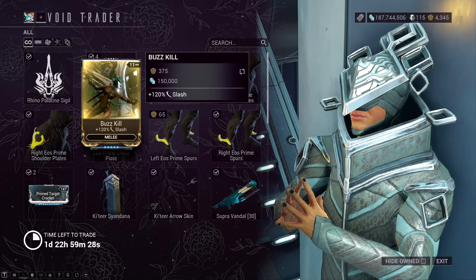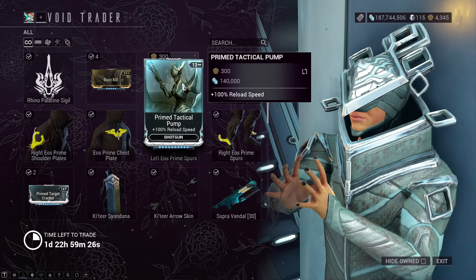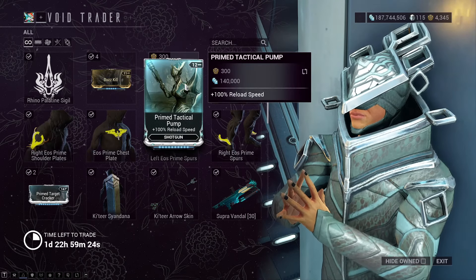Buzzkill gives 120% slash for melee. Primed Tactical Pump gives 100% reload speed for shotguns.